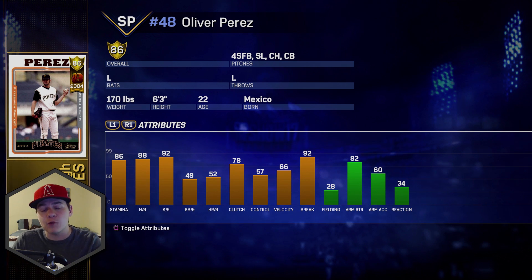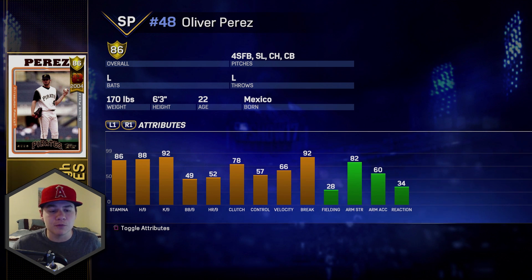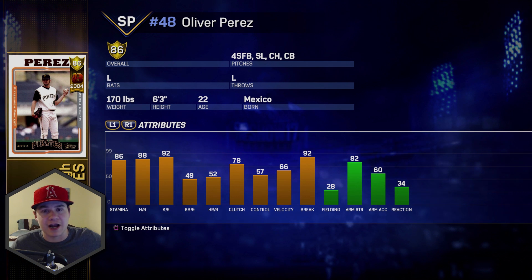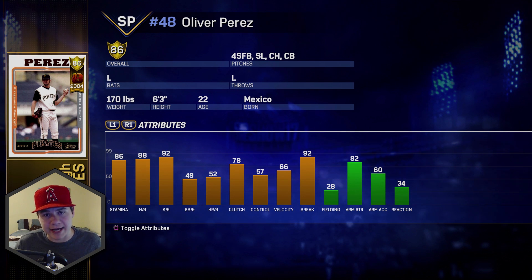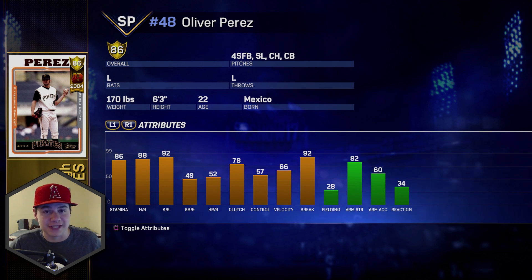Perez has a 4-seam, a slider, a changeup, and a curveball — pretty basic pitch selection — but he's got 92 break with 88 and 92 in hits and Ks per 9. The thing about this guy is that his release point is extremely deceptive, especially to righties because he comes in at a really weird angle. I've faced this card a lot and never do well against him, so he's going to be a definite beast replacing Gio Gonzalez in our rotation.